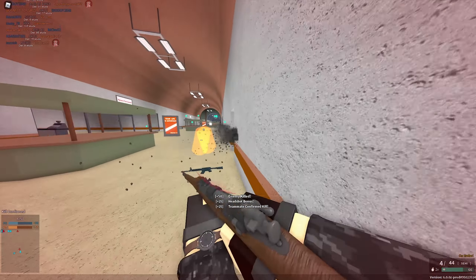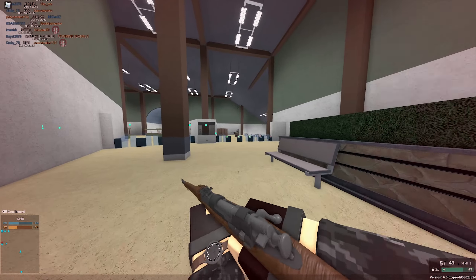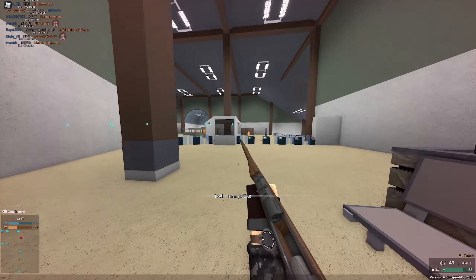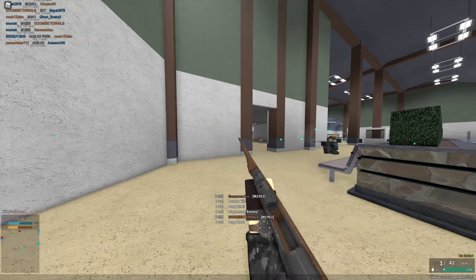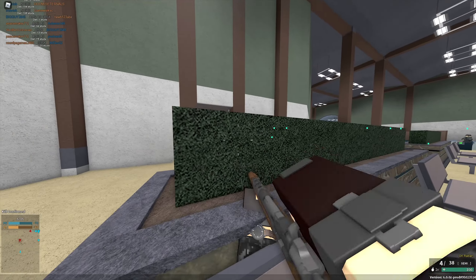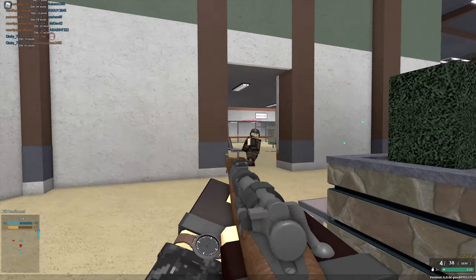We're back with another Phantom Forces video — today another weapon review, this one completely stock, as with the previous one. In today's episode we will take a look at the M1903, a rank 136 sniper rifle in Phantom Forces, which is really amazing to be honest. So let's just start today's episode.